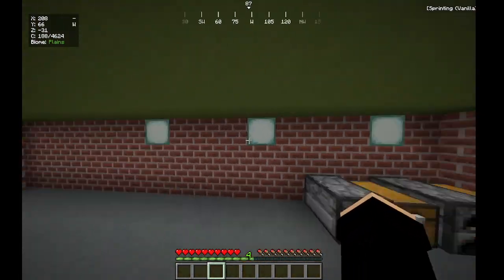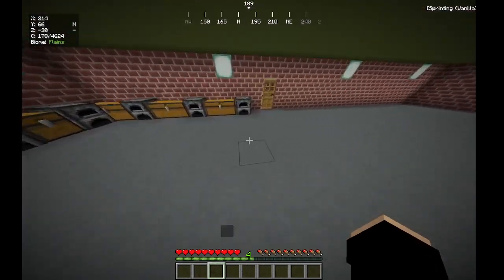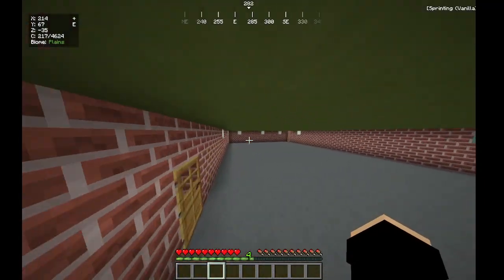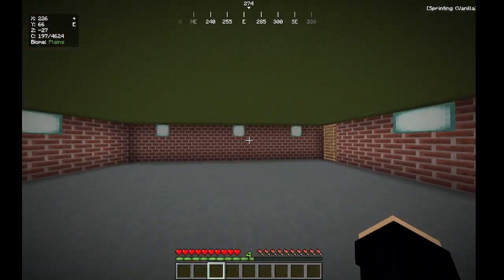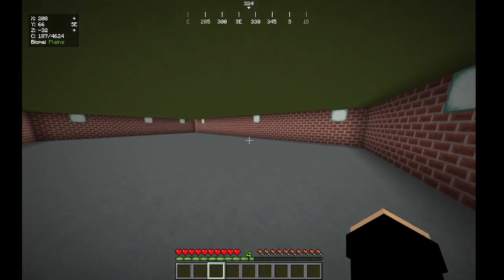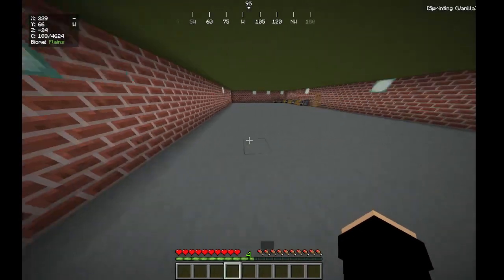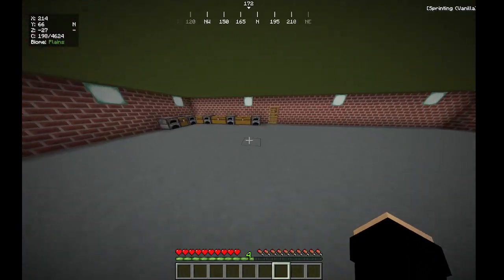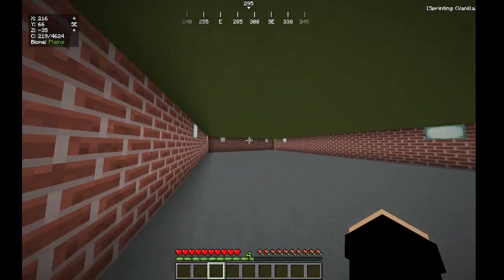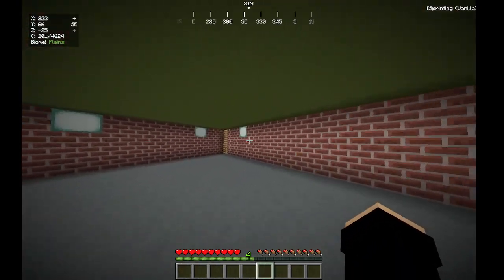Even though I got the bricks and concrete in creative mode, this basement took me a long time to make — about an hour — because I had to break all that dirt under the concrete on the top. And I had to put lights before starting because there were actually mobs coming in. If you don't know, in Minecraft, if you don't put lights in a room, zombies can still get in. So it actually looks like a legitimate basement.